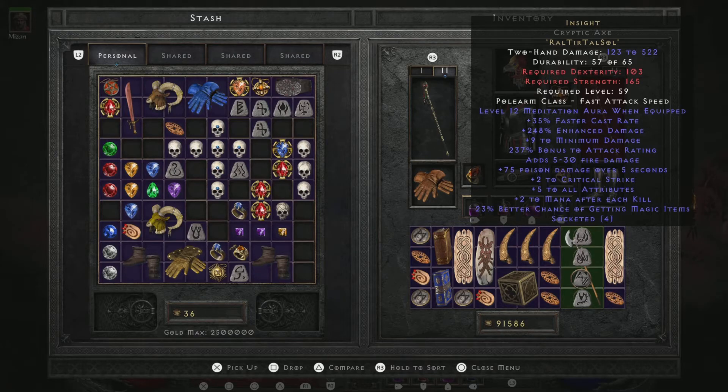Right there at the top it changes to Insight — that's the runeword — and it gives you all these extra bonuses. The Meditation aura is what we were after; we only got level 12, could have been better, but we'll take it. It also gives a nice caster rate and some good damage.